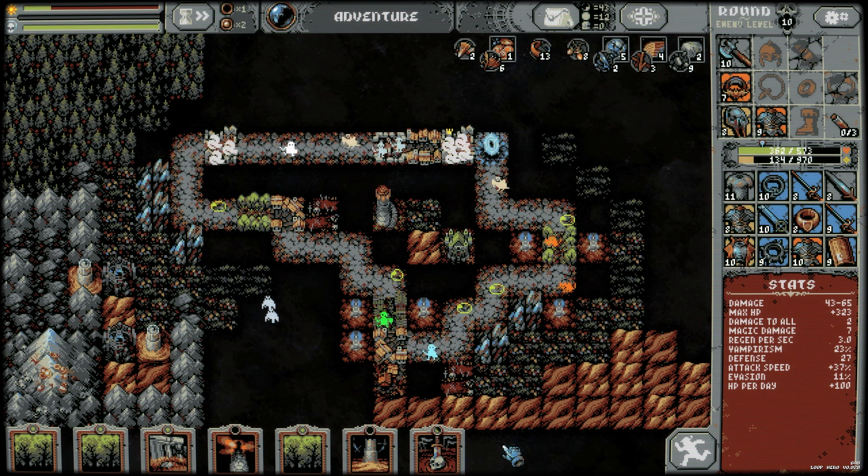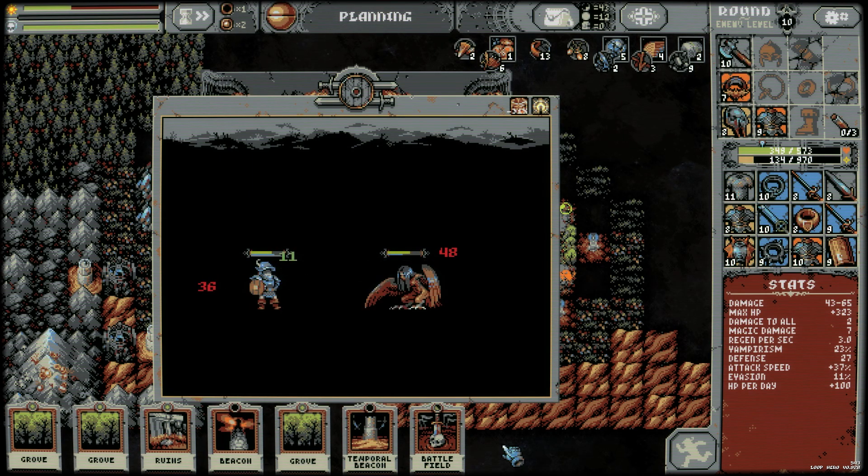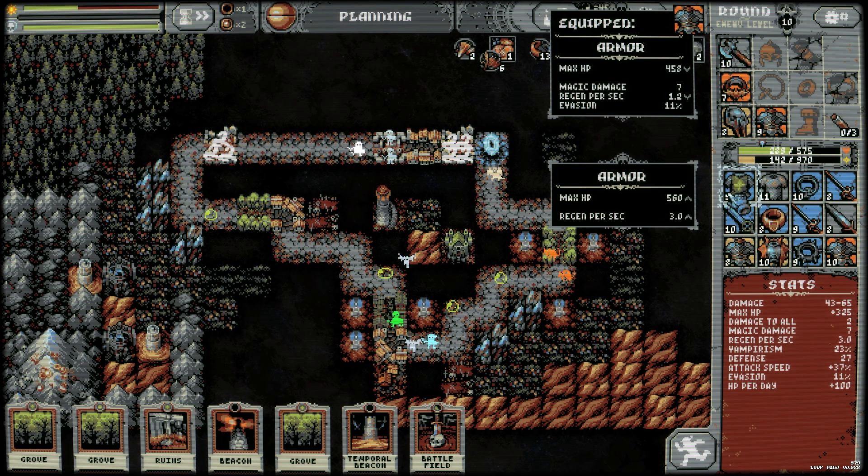Like every roguelike, players will have to start over after death, but there is some measure of progress using the camp system. For each card used and for specific combinations, the player is rewarded with materials that are important to improve the settlement in which the adventure begins.